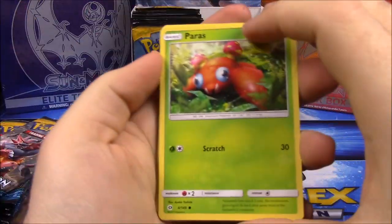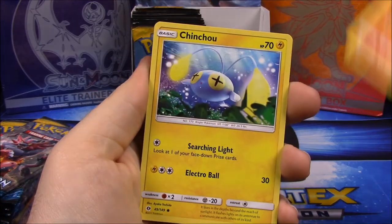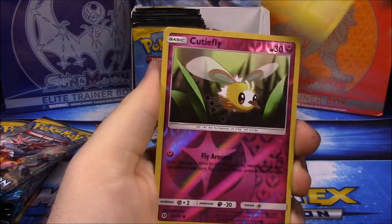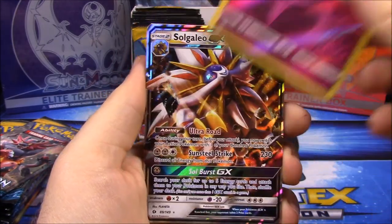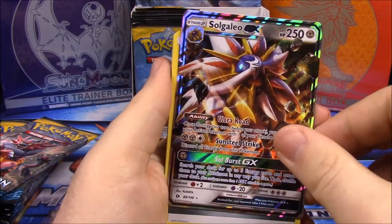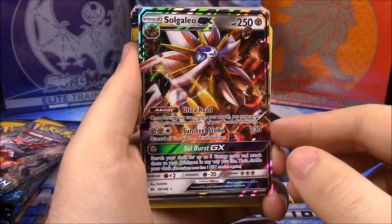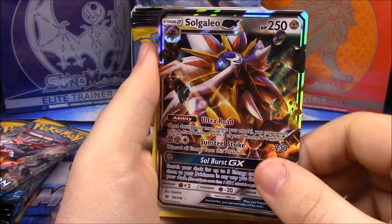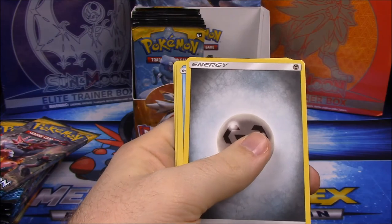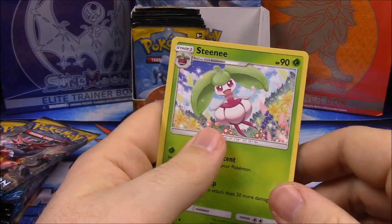First up we have Paras, Caterpie, Makuhita, Pichu, Togedemaru — I don't know how to say it — a Cutiefly as a reverse holo, and then a Solgaleo GX! That's awesome. I think we basically already have this — it was just the promo version we got in a Sun and Moon box a couple months ago — so this is an actual one, not a promo, that we can add to our collection. Also Steel Energy, Corsola, Energy Retrieval trainer, and a Steenee. So we've got two GX's so far.